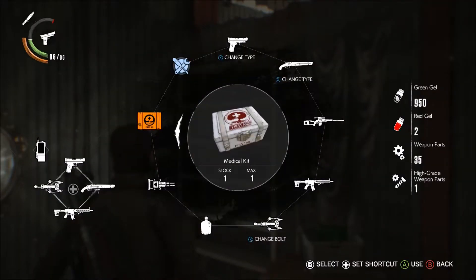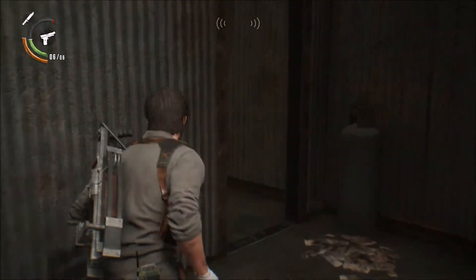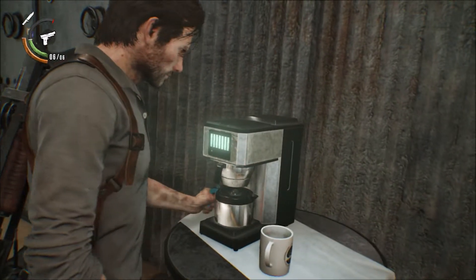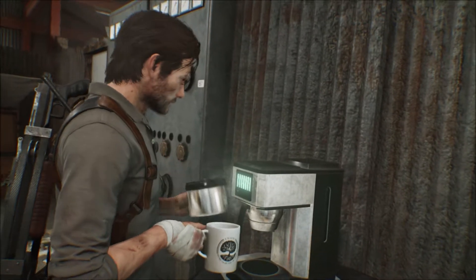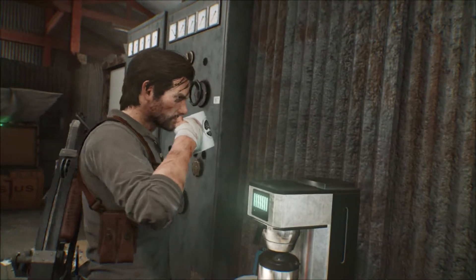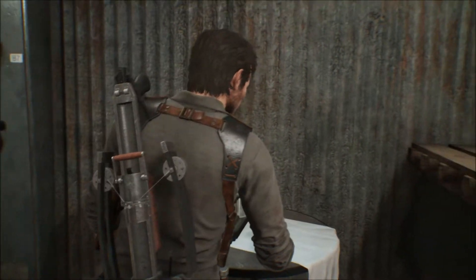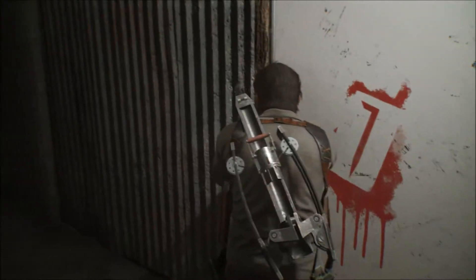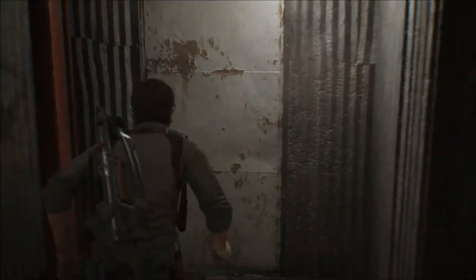I want to actually heal — wait, I almost used a healing item when there is a coffee machine right there. Let's have some coffee. I actually have some coffee right behind me, so me and Sebastian are on the same page. Coffee just makes the stabs and the 30-degree burn go away. It's weird how Sebastian is drinking out of a random cup — like, why? That's gross.